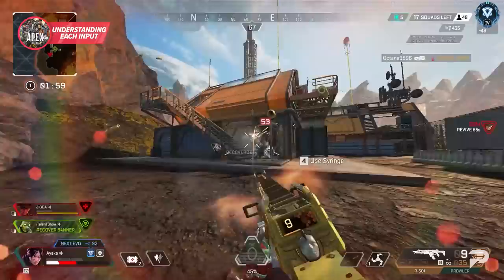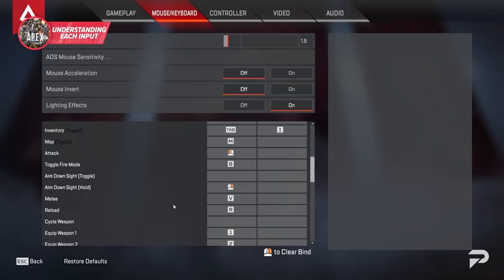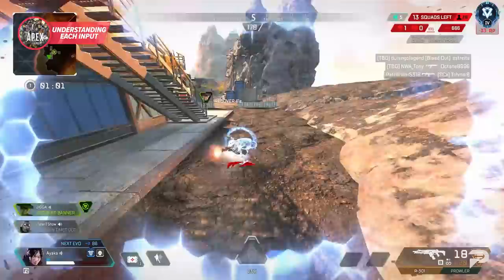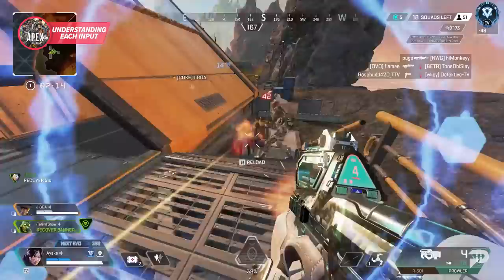This is an oversimplification, but the general gist of Apex is that advanced movement is a bit easier on mouse and keyboard, while aiming can be a bit easier on controller. The M&K input setup just lends itself much better to fast inputs than a controller does. Keep in mind there are pros that play on both inputs, so you can reach the highest level of play regardless of what you use. What these pros all have in common is they recognize the strength of their input and play the game in a way that helps them use those strengths as much as possible.